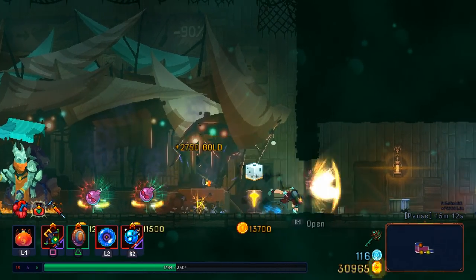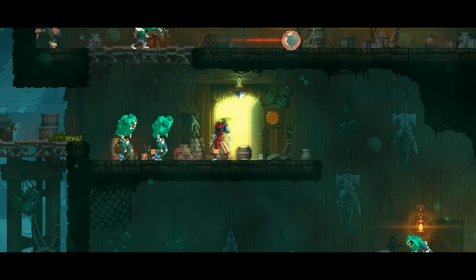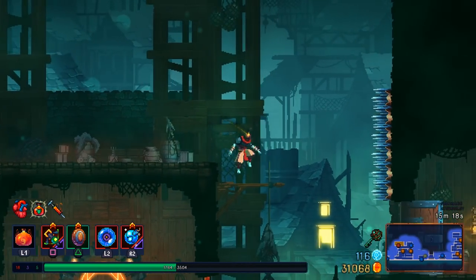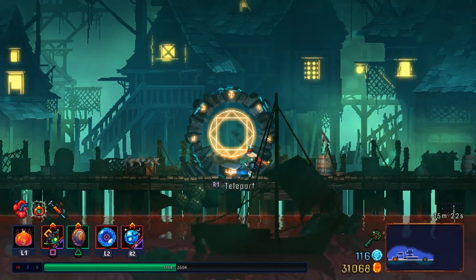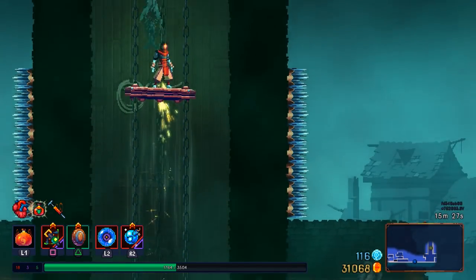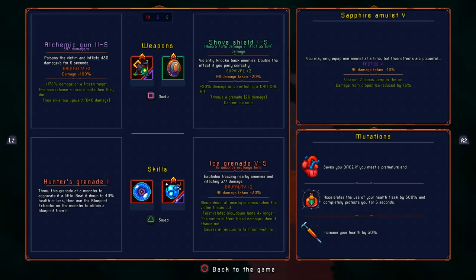I'm going to take this because it's going to help more when I use the Hunter's Grenade, and I think the crowd control is going to be a lot better. I somehow doubt that a hundred percent extra damage that only affects the first hit from the gun is going to create an incredible synergy with the Flame Grenade.